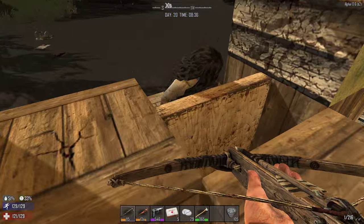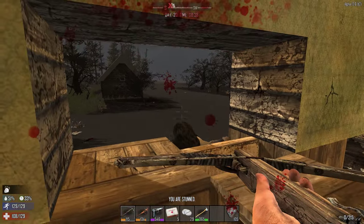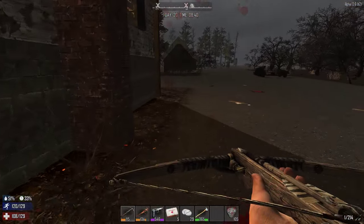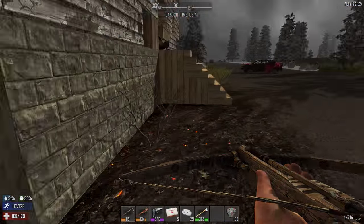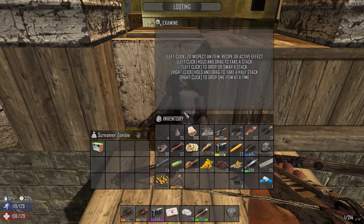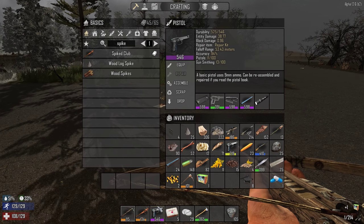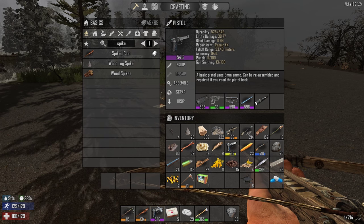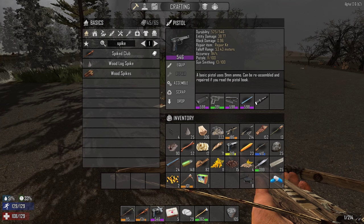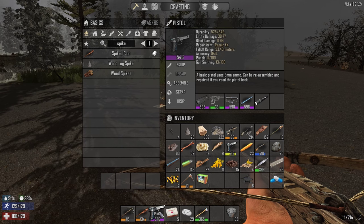Okay we're back. I went out, dealt with my farm, then came back to the base. I was looking at gunsmithing and debating whether to repair my pistol. I went ahead and repaired it — it almost repaired it to full, only cost one gun repair kit and the thing was about halfway down. Gun repair kits seem to be much more effective. The problem is the pistol dropped in quality.